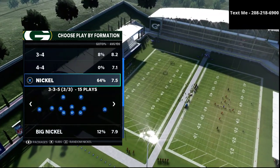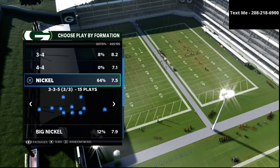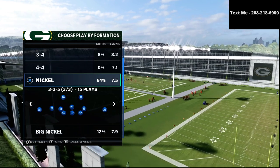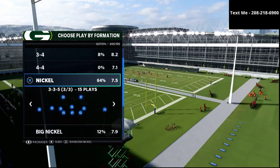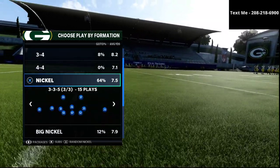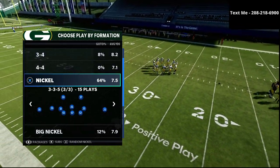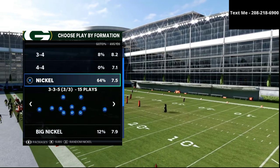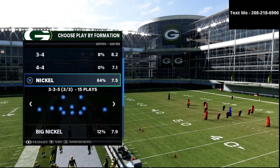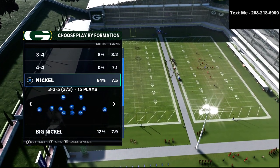The first of the five is a good solid run defense. The second is a good solid match coverage defense, similar to cover four quarters, cover four palms, or cover three match. The third element is solid zone drop defense — putting your flats on 30, your curl flats on 10, your hook curls on five. The fourth component is man-to-man defense. And then the fifth component is the ability to blitz the quarterback.